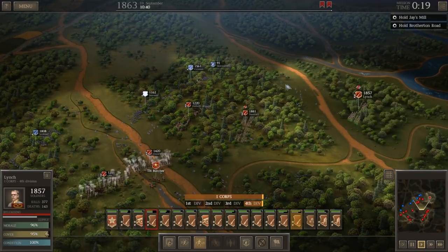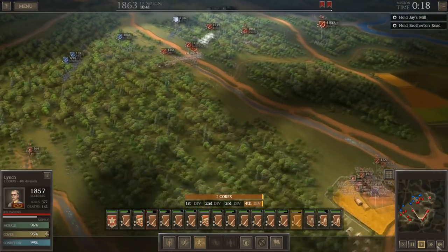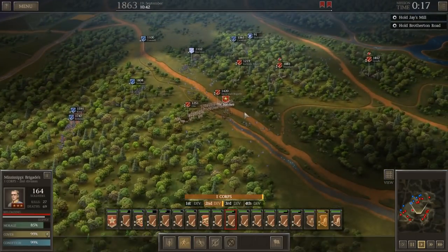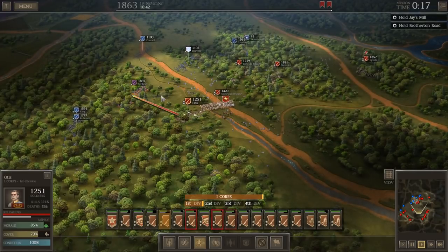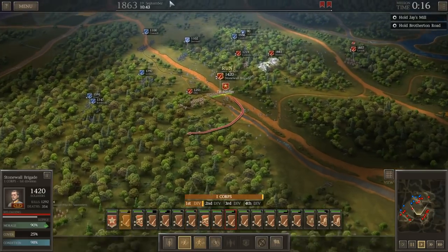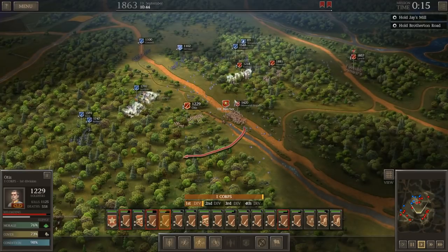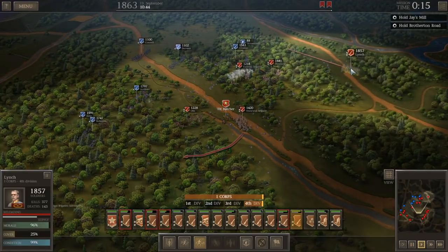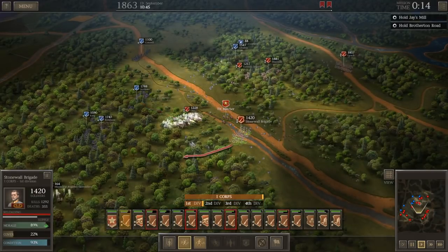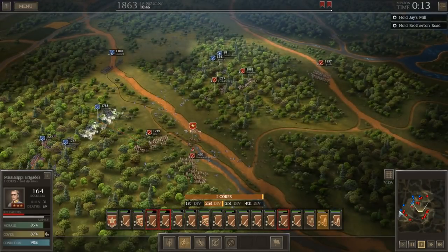We'll move up here and attack Croxton. I'm going to move Lynch's Brigade up as well — this is a really spread out battle. Several brigades are coming in on Otis' flank; maybe a little bit overextended here. But we can swing the Stonewall Brigade around now that there's no threat to its front — we'll move them at the double, get them into the woods, and then they can help guard Otis' flank. Yours truly, TH Butcher, is up here in the thick of things on Otis' flank — and these guys have really good guns too.